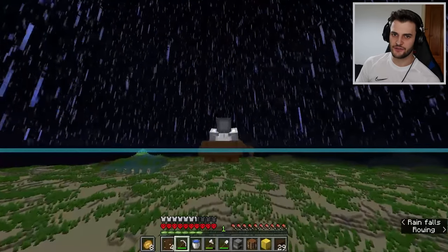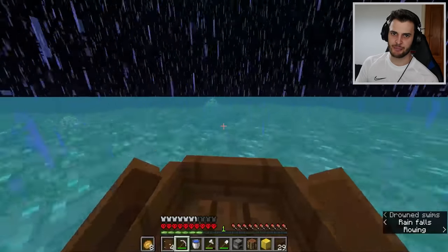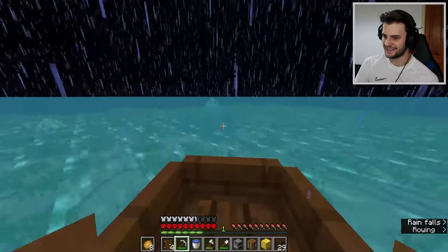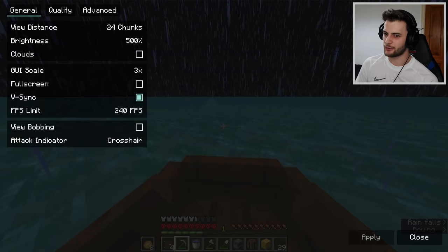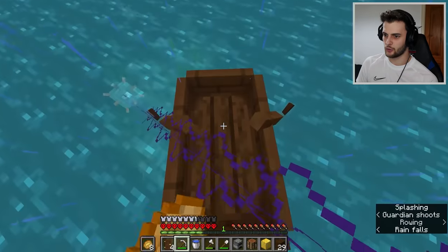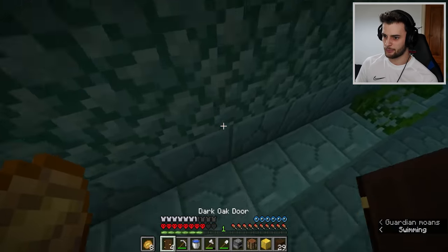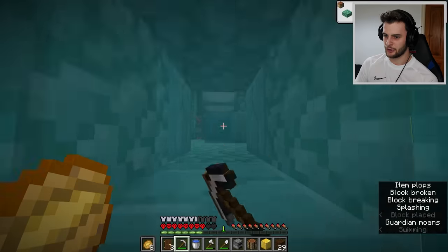The key to any successful monument heist is to first approach it from the back. You're probably thinking: you're going to need milk to do this. Well don't worry about that. If we just turn our render distance down to two and then approach the monument like so. We've got to be careful of the guardians — they are very dangerous in hardcore mode. We then place a door here, mine our way in. Perfect, we're in.